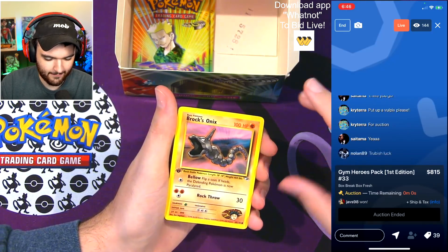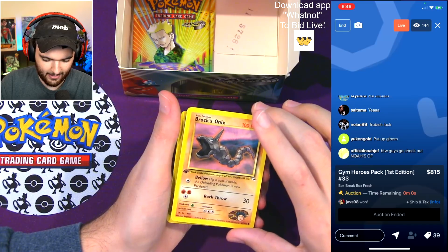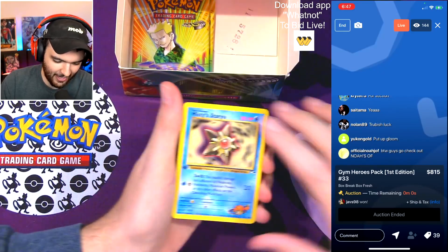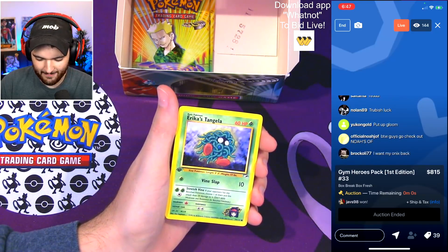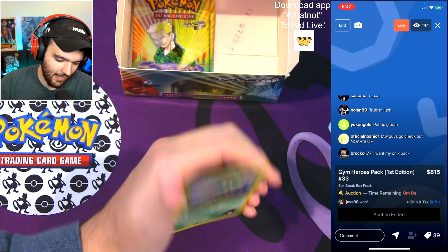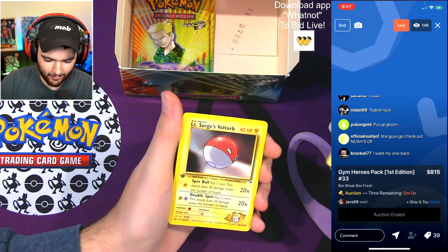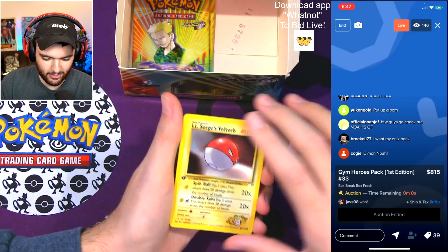Brock's Onyx. Misty's Starmie — love that. Come on baby — Lieutenant Surge's Voltorb. And the last card. Come on, give me something good. Lieutenant Surge's Voltorb — never mind.